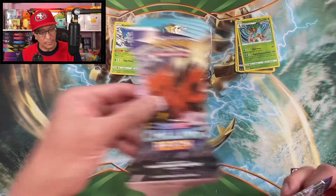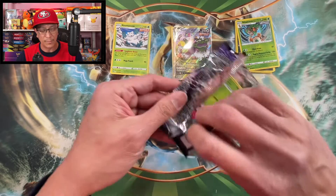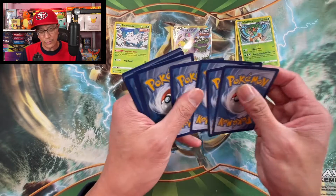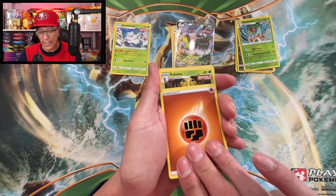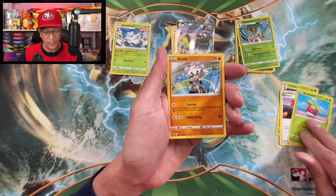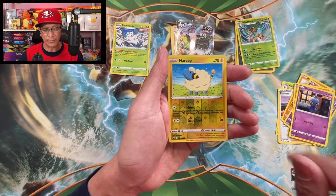You guys should probably buy these packs — the ones with the Galarian Zapdos artwork. So if you find Chilling Reign in any store, you might want to choose that pack art for some bangers. But that's not guaranteed, as you all know — it's a hit or miss with any Pokemon card opening.